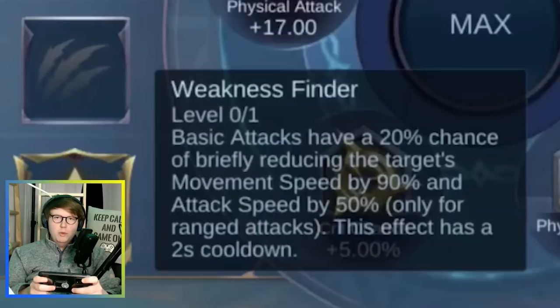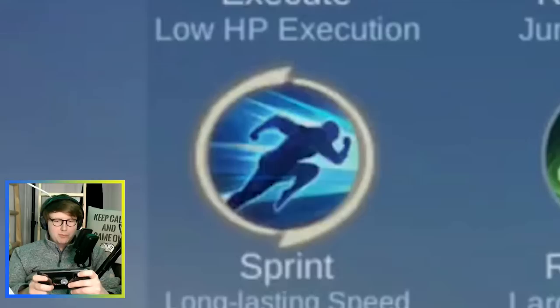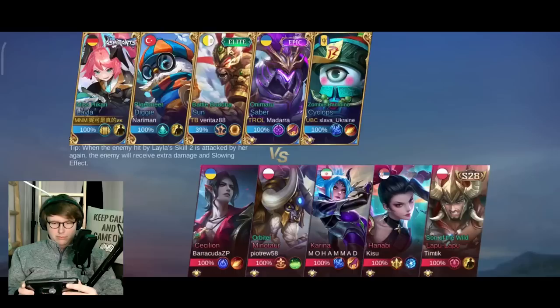You can also use Weakness Finder to pin down your enemy. For battle spell, I recommend Flicker because you need to reposition yourself in some situations. You could also use Sprint, or if you want to go full crazy, use Inspire. Purify is also an option when there's heavy CC on the enemy team, and if you want to troll, Flameshot is the way to go.